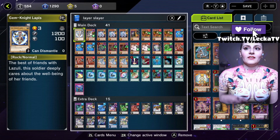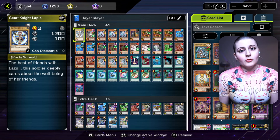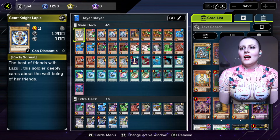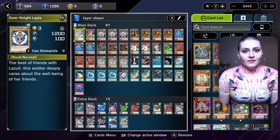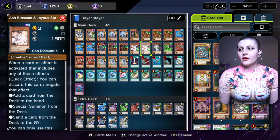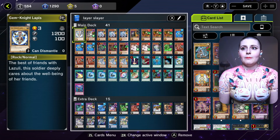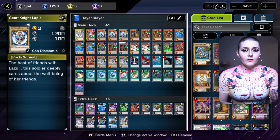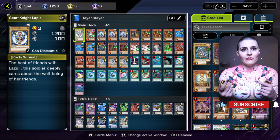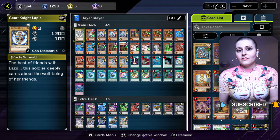To start off the deck, we have Gem Knight Lapis, which is a level 3 normal type monster. The reason we have this is because in order to summon Gem Knight Seraphonite from our extra deck, we need a Gem Knight monster — that's going to be our white layer. We also have Gem Knight Alexandrite, which can contribute itself into Gem Knight Lapis in case we need a level 3 or level 4. Having two kinds of Gem Knight cards gives us more variety and flexibility for the extra deck.